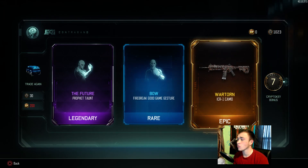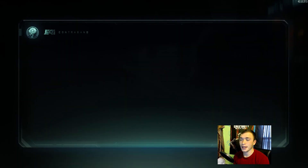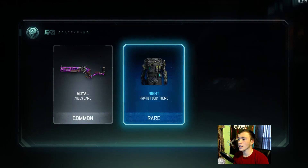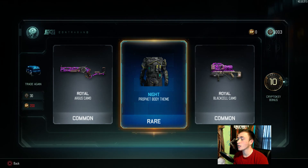We got the Future for the Profit, War Torn for the ICR. I don't use the ICR that much, I really don't like the gun, but War Torn is a very good camo — I'm just not going to use it.